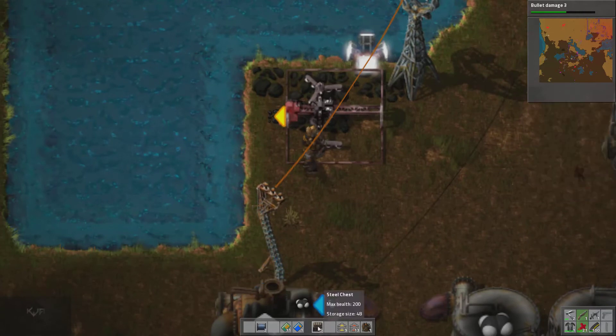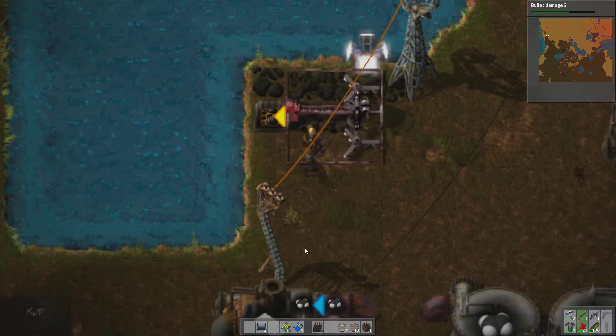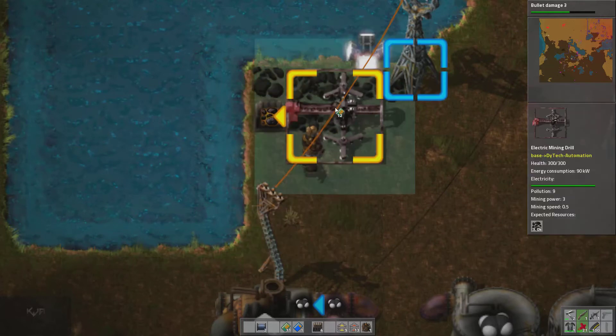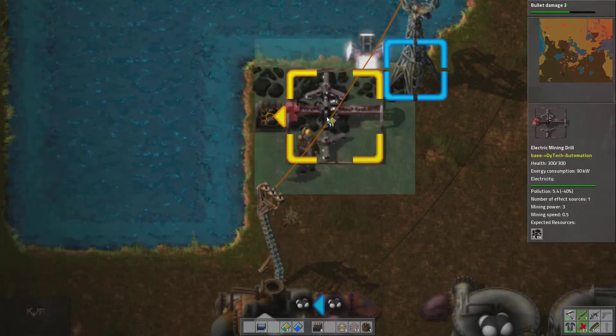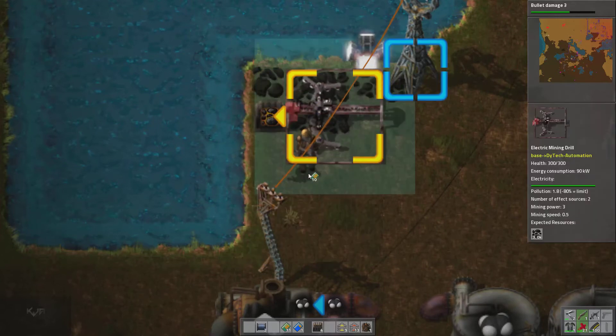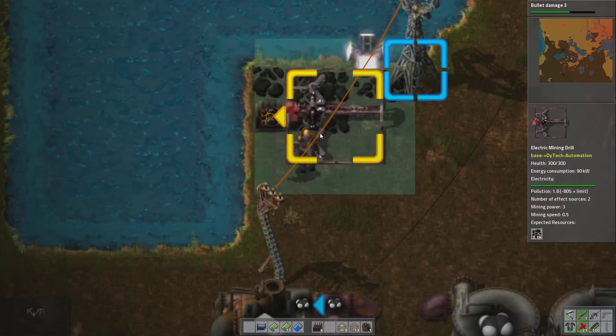Now all we need to do is get this coal going. We'll just put a steel chest just so we can keep on going. And you know how we're talking about productivity — let's give this thing a speed boost or a productivity boost, or just both. So since it regularly creates how much pollution? Nine. We'll give it one — it does 5.4. We'll give it two — it does 1.8. Wow, I have a lot of wasted modules then. A lot.